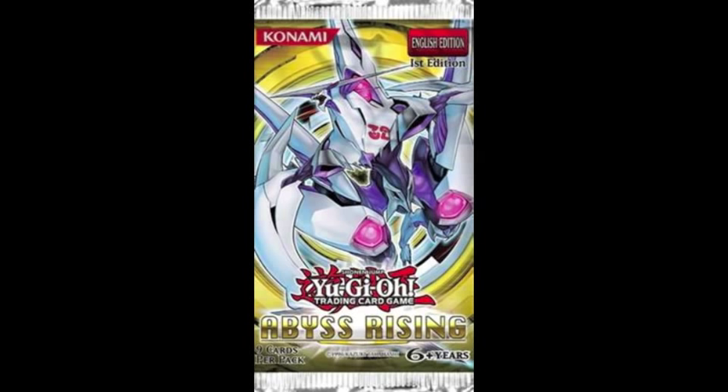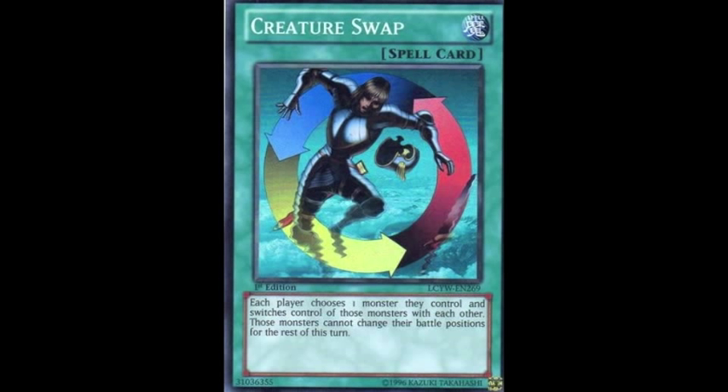To win that first YCS, you also need something to side against Mermails. There are obvious cases like Macro Cosmos and Dimensional Fissure which just do the job so well, but there are other neat little tech cards that your opponent might not expect. One of these cards is Creature Swap. Basically, you and your opponent each choose one monster on your respective sides of the field and swap them. This swap is permanent, which is really what makes Creature Swap such an amazing card.